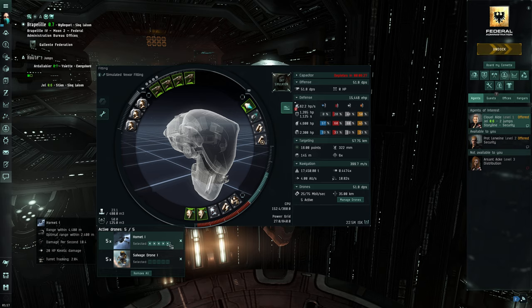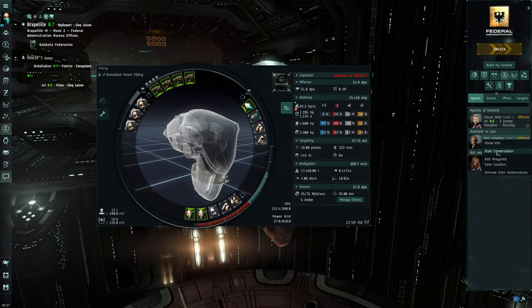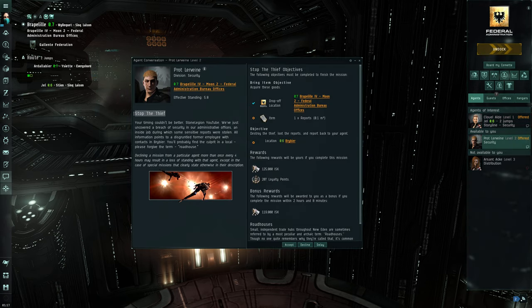In our drone bay we've got some hornets, but for the mission we're doing today, let's check. If you take the mission name and copy and paste it into wiki.eveuniversity.org, you can usually find out what the damage type is. It might have special information — sometimes it's the same mission but with three or four variations.